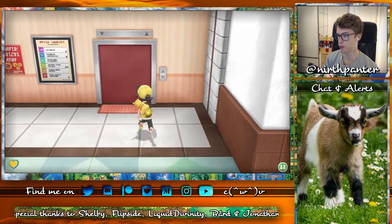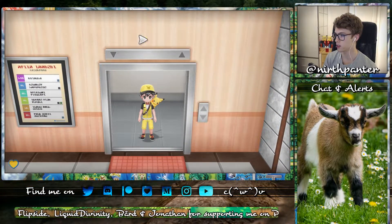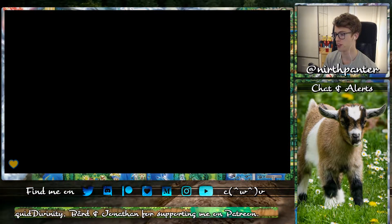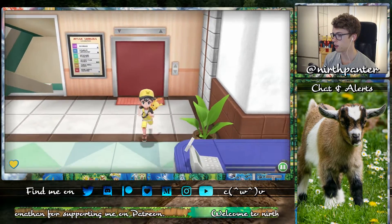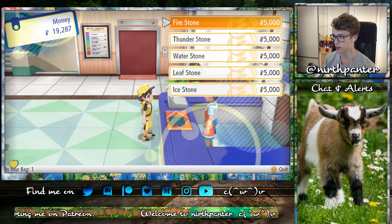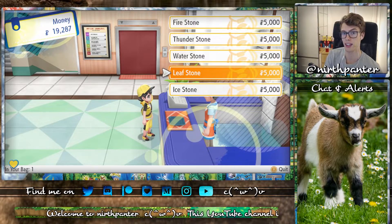And then we want to head up to the fourth floor by making use of the elevator. You can also do the stairs, but it'll take a little while. And so you want to go over here and talk to this guy. And you'll find that Leaf Stones are 5,000 Poké Dollars, and there you go.